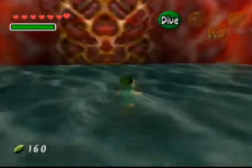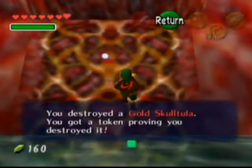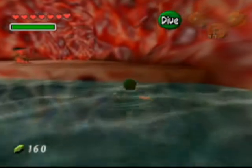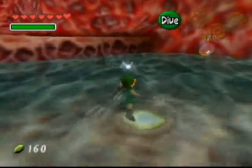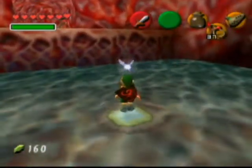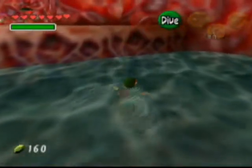Hitting this button here will make the water rise. Then we can climb up and grab our Skulltula token. And if we're real fast, we can come over here and climb up this ledge. Yeah, they don't give you very long before the water goes back down.